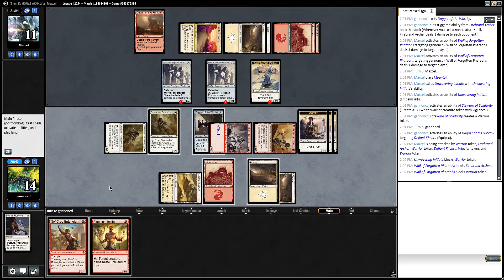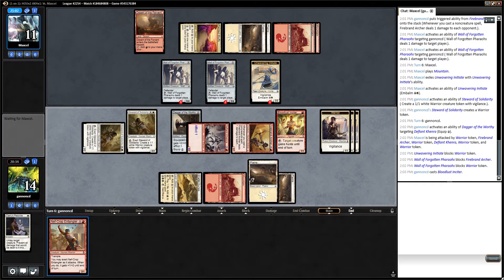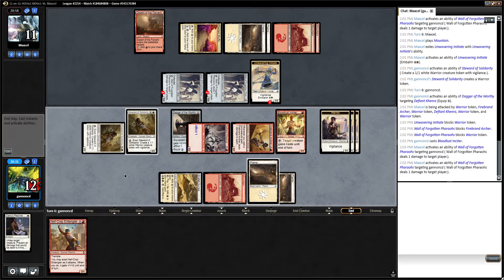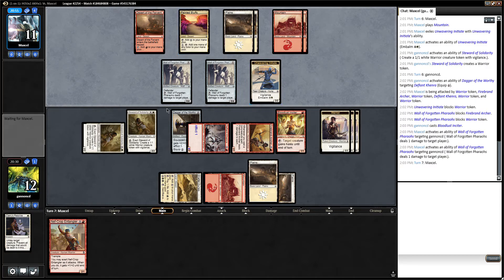I think I'll play out the Bloodlust Insider — it's committing less. The Nefcrop Entangler is obviously stronger, but if I don't draw a land, I can still attack with a Nefcrop because I can give it haste. Just by the way they block makes me think they don't have much because they're trying to keep this guy alive.